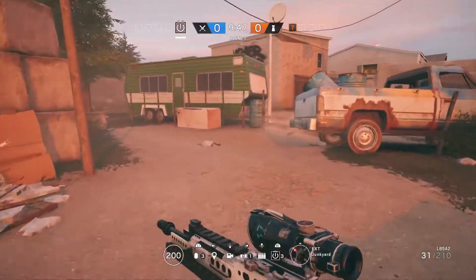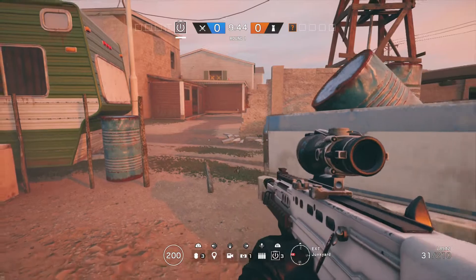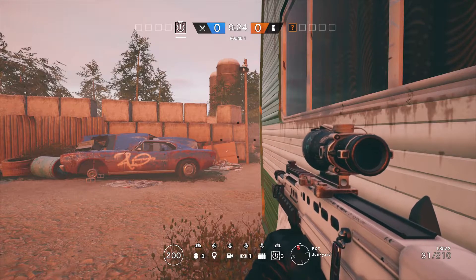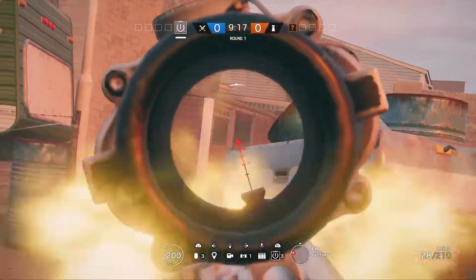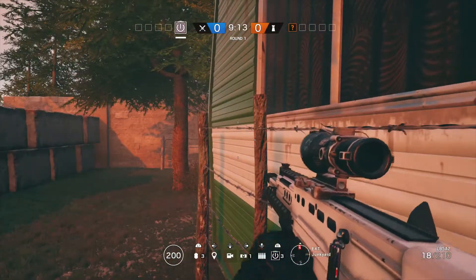Moving on to the next spawn — we'll look at junkyard and get through things a little quicker. Freeze frame: we've got the danger areas here. I've picked up two red areas this time — dorms main hall and that nasty little peek possible from showers. The last one, not used very often but still a possibility, is the upper window in offices. Back into cover and we'll take another look. Approaching as if just spawned, I'm straight into ADS, focusing on dorms main hall, but also — barely visible — that showers peek. Definitely look out for that one.